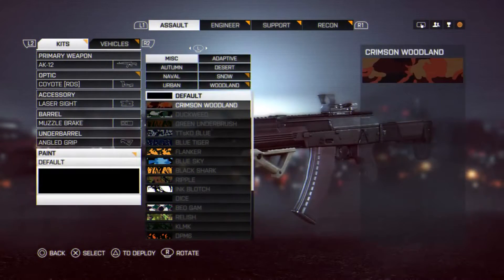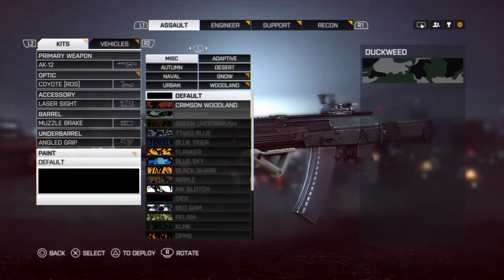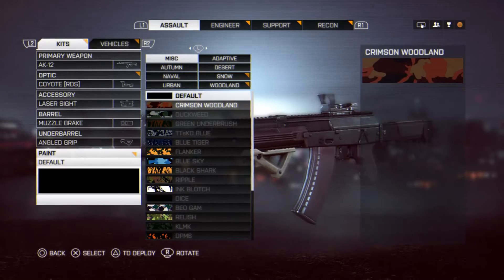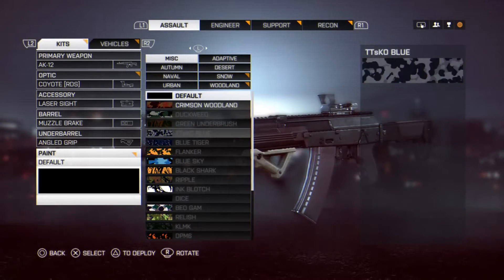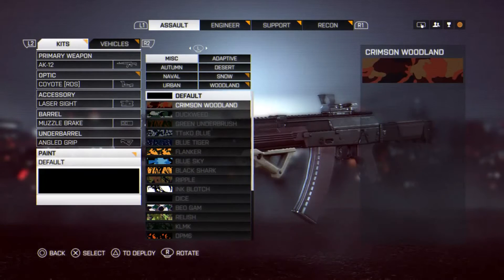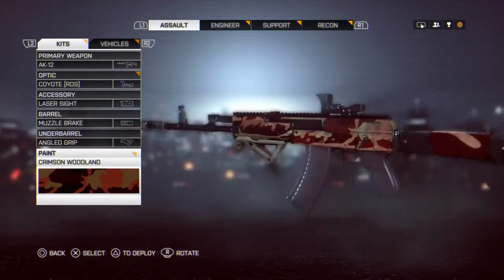The paint camo — why would you pick it? It's just something that makes your weapon look cool. It doesn't affect gameplay. I'll be using Crimson Woodland.